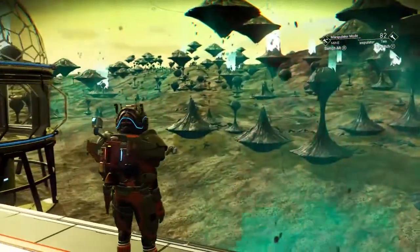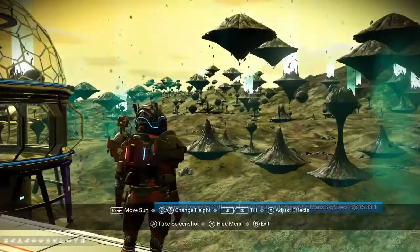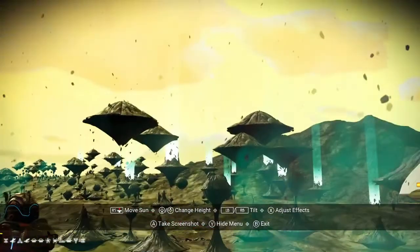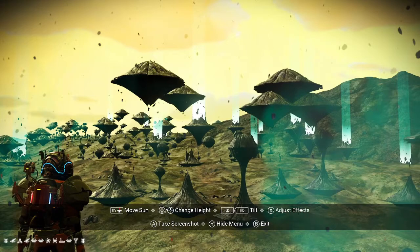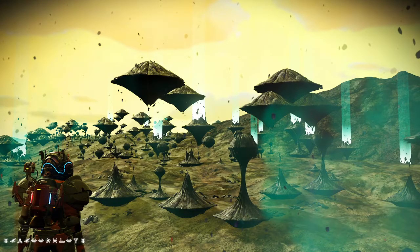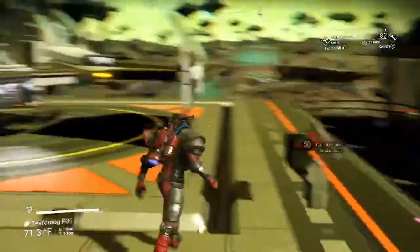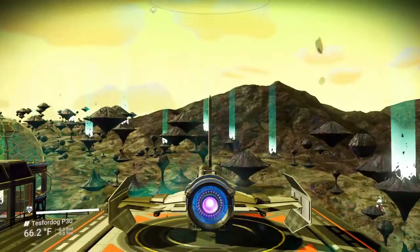Go into photo mode - if you look, I'll get it to where you can see it. Here are the glyphs down at the bottom left where you can find this galaxy. And if you do the little glitch that I do with my emergency beacon, you can just go back and do it over and over again.